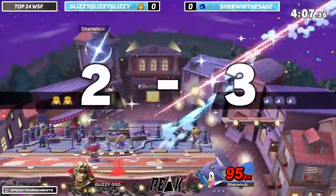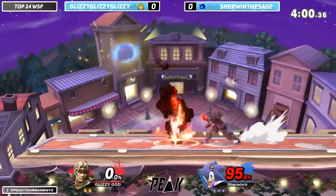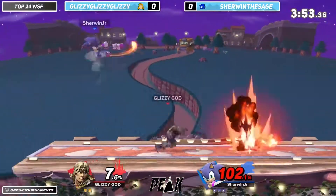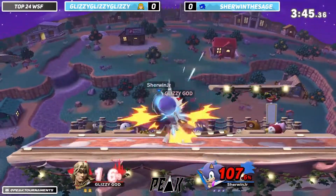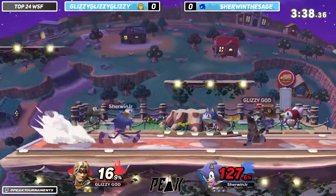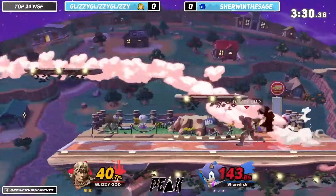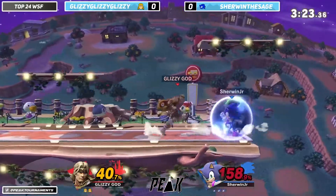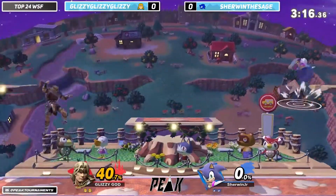Especially with a lot of rage, things will kill earlier. Sherwin's gonna find the back air and take the first stock of the game, nearly three minutes in. Now just using that big stage to keep away from Gluzy, tacking on good damage, and still living — that up throw at ledge will kill, only about 40% worth of extra damage tacked on.